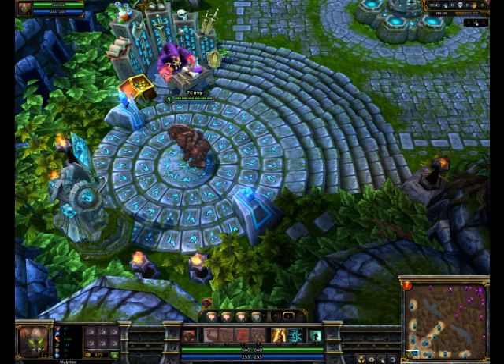Brutal Strikes basically gives you extra auto attacks that give you a Tiamat effect. It's great, and also the armor boost helps you get more durability in the jungle, and also helps your damage out on your Ground Slam.